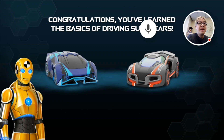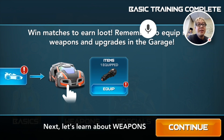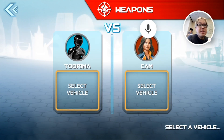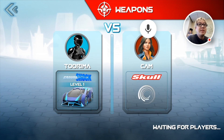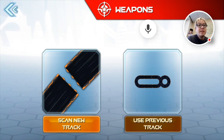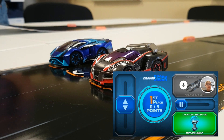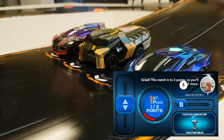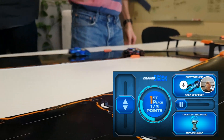Well done, Commander. Commander, choose your vehicle. You make bad look good. Let's ride. So is it gonna throw stuff out? Yeah. Great. Now fire your weapon and take him out. Great — this match is for three points so you'll need two more.